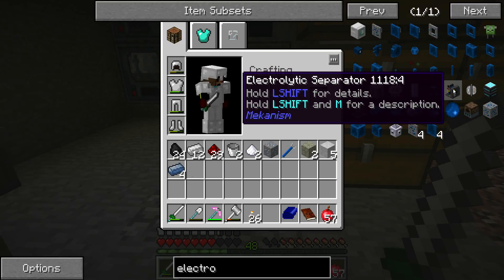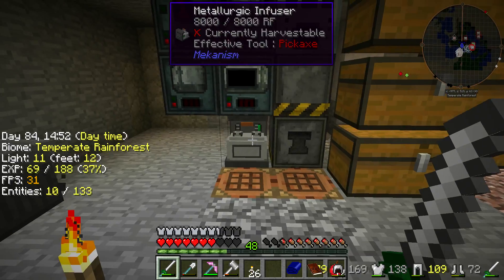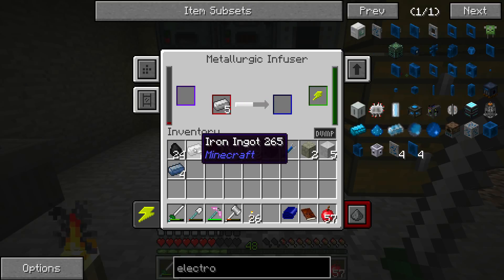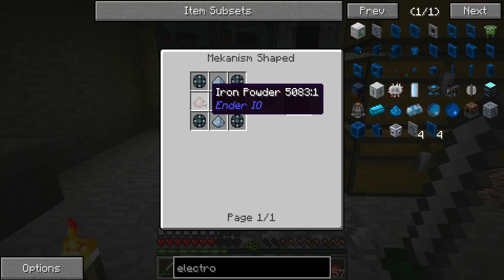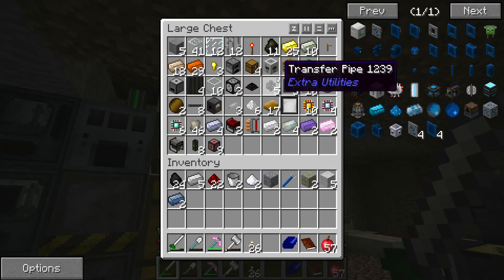Electrolytic separator is what we need. So we need one of these — five enriched alloys. And some gold dust. Gold, iron, osmium, osmium, osmium.